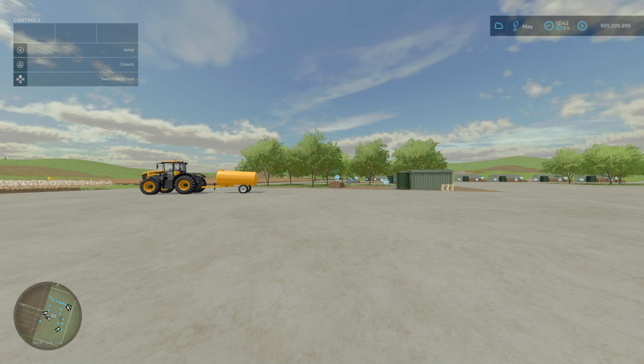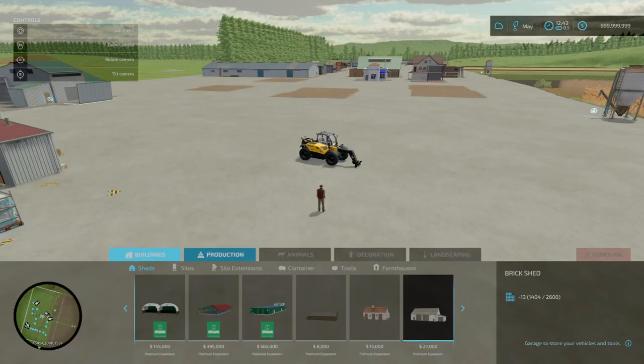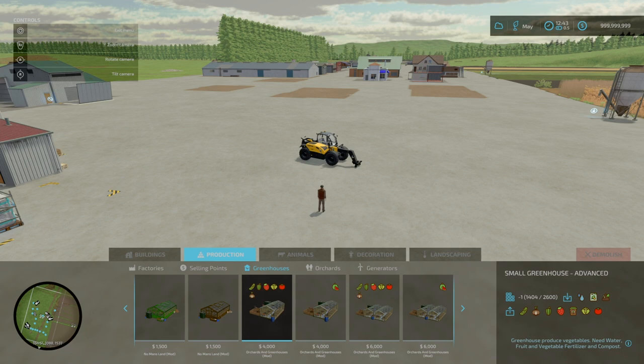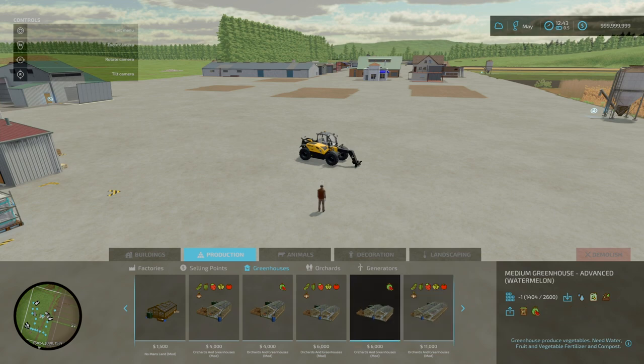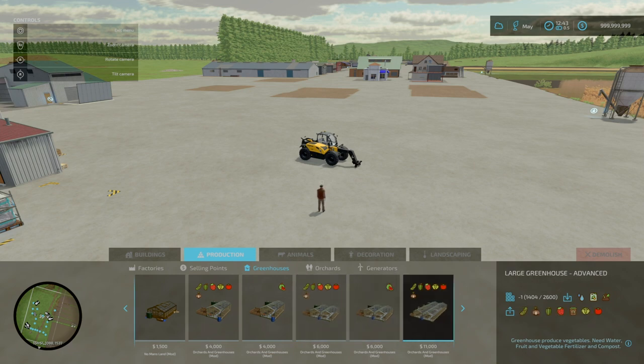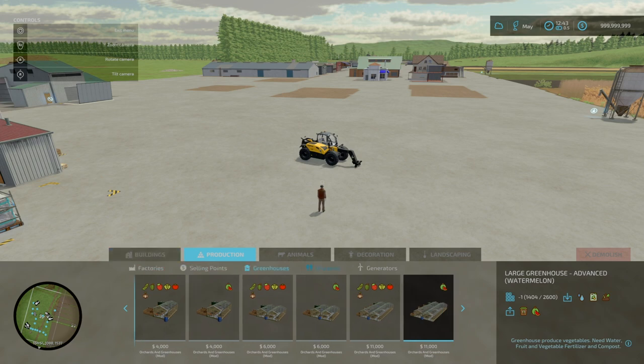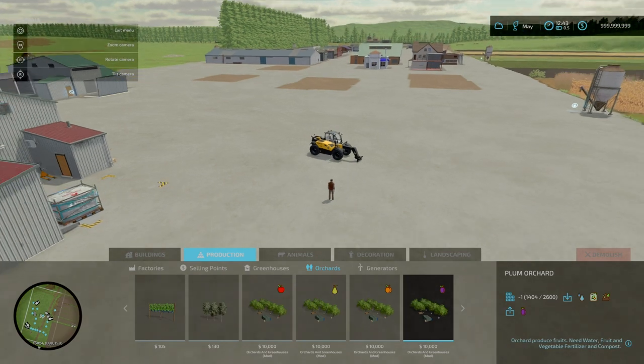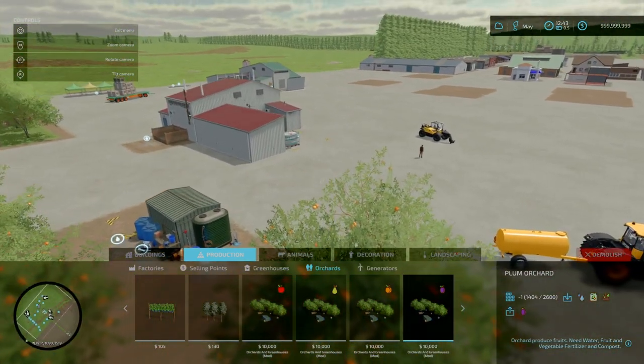What does it require? Compost and a specialty fruit and vegetable fertilizer. Under productions and greenhouses, you've got various options. Small and medium greenhouses are 8 slots, goes down to one. Large greenhouse is 9 slots, goes down to one. You've got a normal version and one that just produces watermelons. Going across to your orchards, you've got options to produce apples, pears, apricots, and plums — which can be used to make jams and juices. Slot count for orchards is all 1 each.